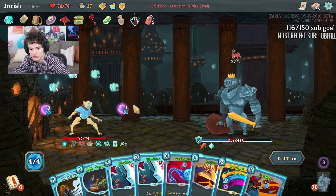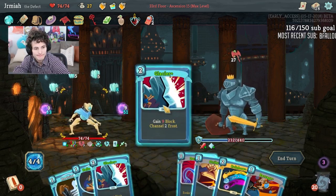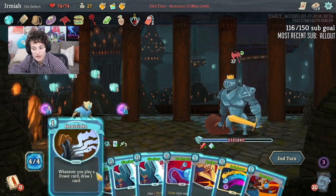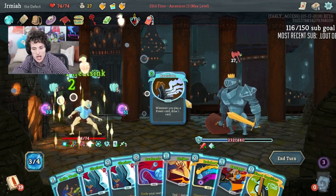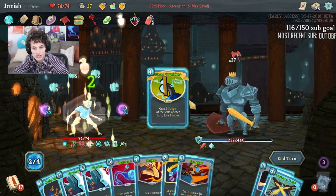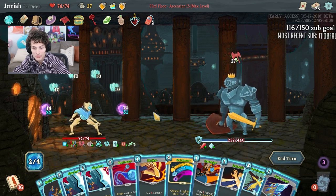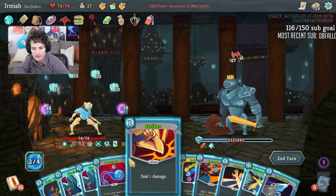I can play Dual Cast for free. The point of attacking here is so I can play Glacier and get full block. I can't block with anything but Glacier — if I do Heat Sinks I think I draw a card. We can do Bias Cognition here because it's going to be lethal soon — now we don't have to worry about anything. We can just hang back — there's no point in doing anything else.